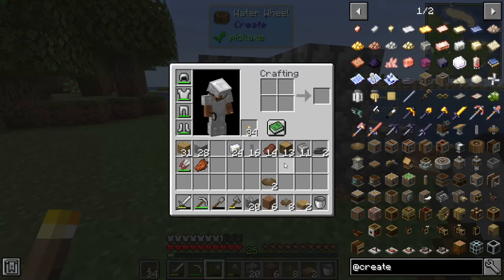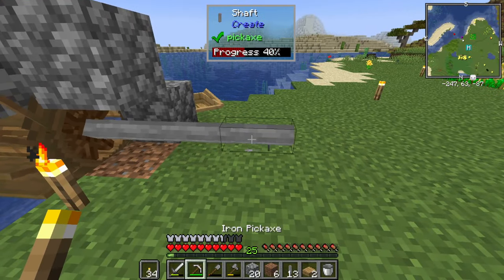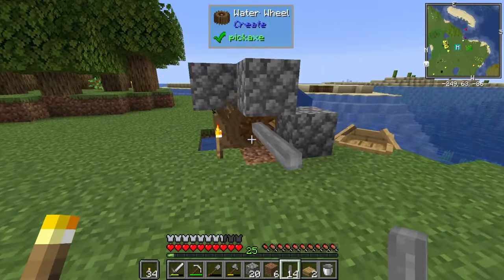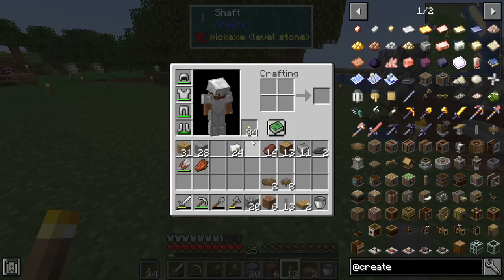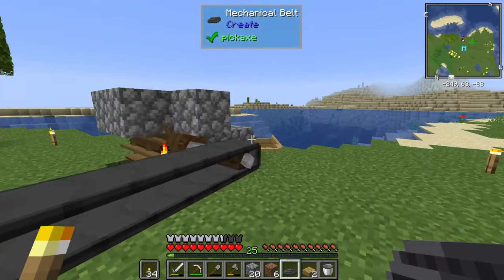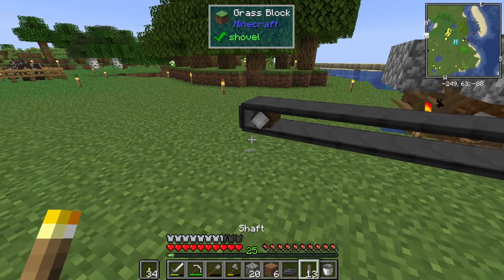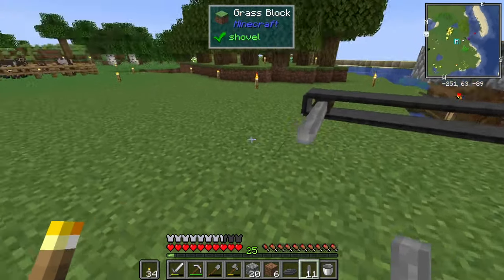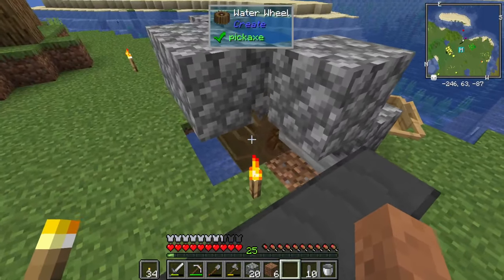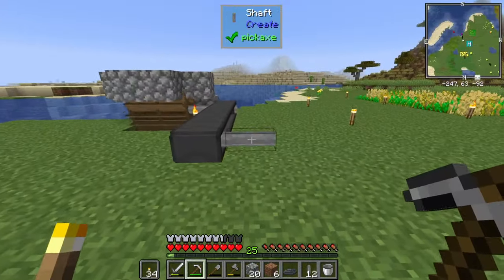Now we're creating a little bit of power. We can take some shafts, stick these on here, come out however far we want. Then we take a mechanical belt, stick it onto there and onto there — now this conveyor belt is moving and it is causing this shaft to turn. You can run machines off of it; it doesn't necessarily have to be connected directly. It's all through mechanical power and it all just moves around.